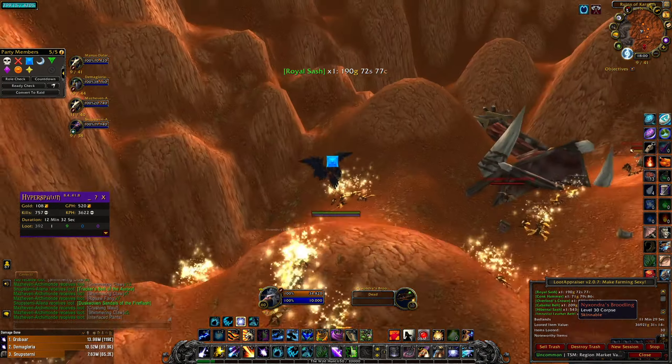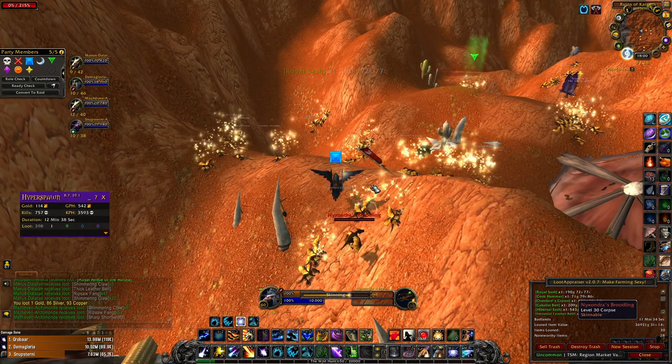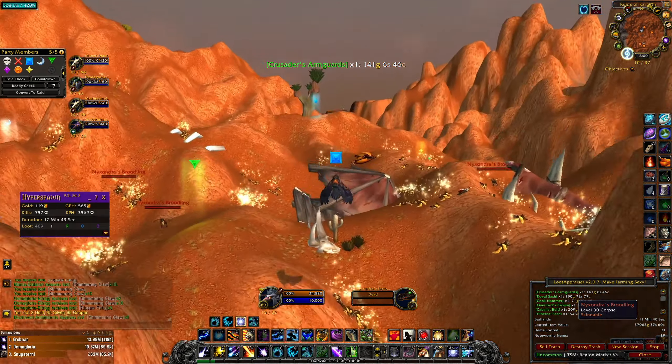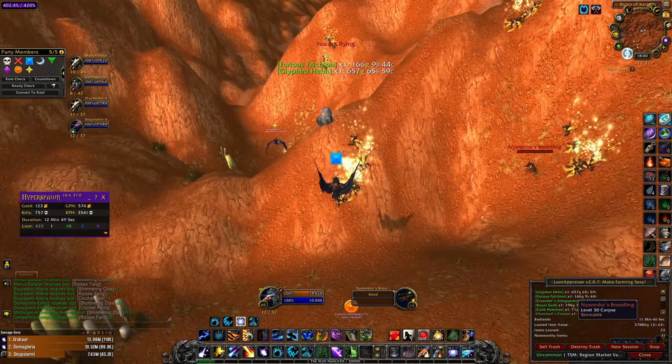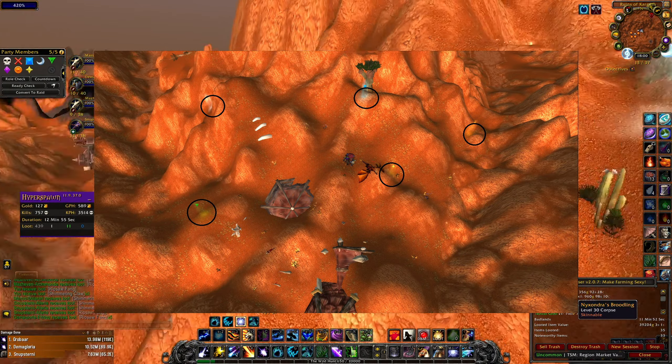To do this farm this way, all you have to do is take one spot in the farming area, spam a macro for 20 minutes, and after 20 minutes loot everything. When you finish looting, get back to your spot and continue killing the mobs. These are the spots where members of your group should stand and kill the mobs around them.